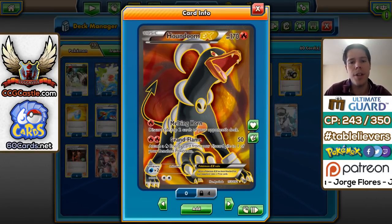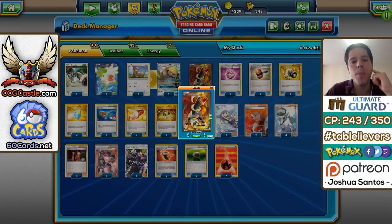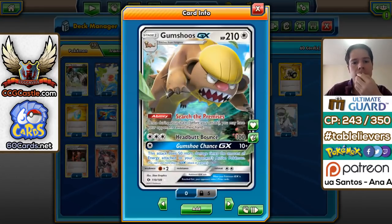Houndoom EX's main attack is Melting Horn — you get to discard the top two cards off of your opponent's deck, no questions asked. So Houndoom EX is the main focus of the deck, but you also get Gumshoos GX. Its ability allows you to see your opponent's hand every single turn before you attack, so you can make the best decisions. For example, if they don't have a way to switch out you can Lysandre, and if they don't have any energy you can remove energy with a Flare Grunt.